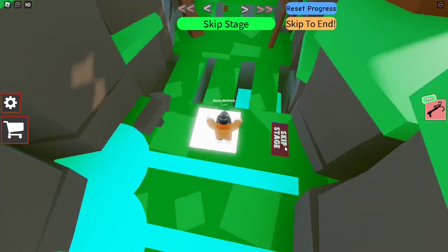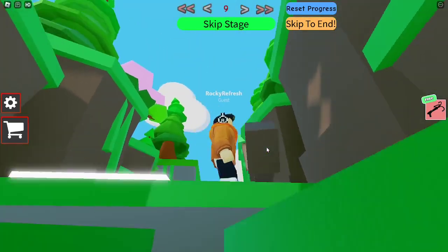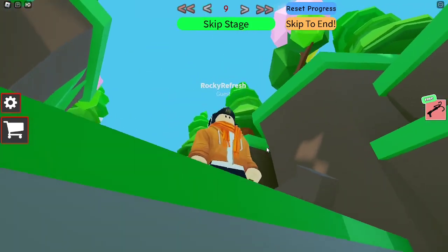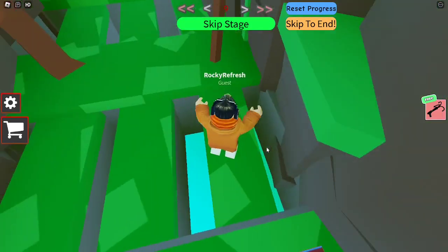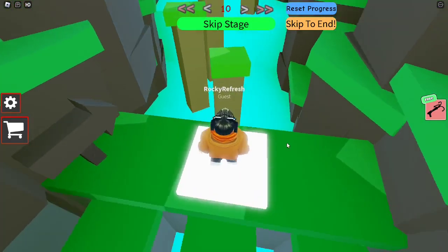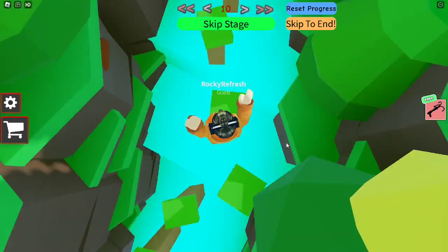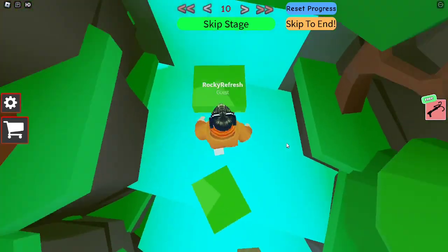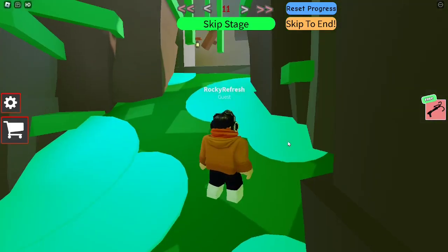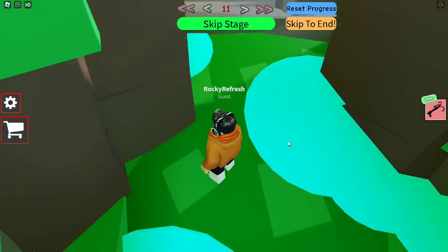All right, we just have to jump over this — really nice and simple. We have to guess the pathway, but we can tilt the camera to show which one's the right one. It should be this one. We can do the same again with this one — really nice and easy. Now we have to jump on these platforms. Almost didn't make that jump, but we did. I don't know what this stuff is — I think it's just water, just colored differently because it's dark.